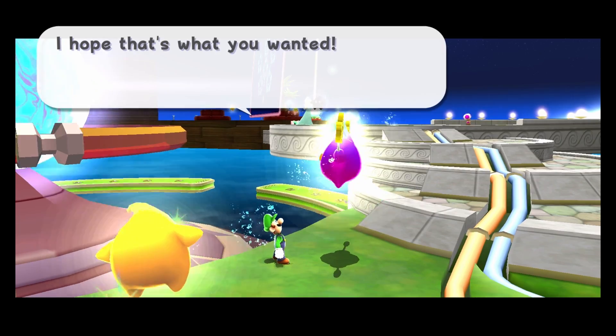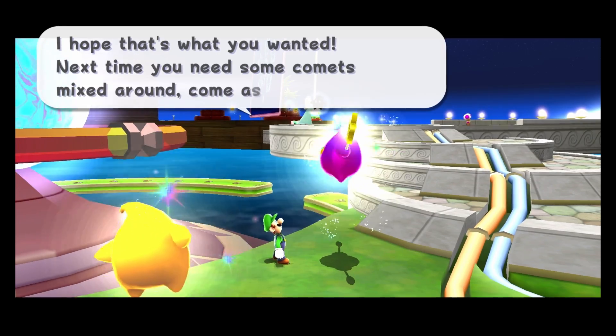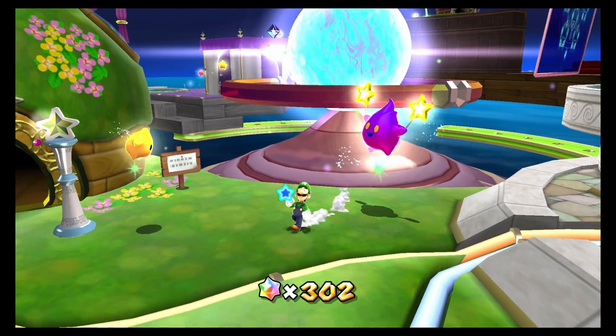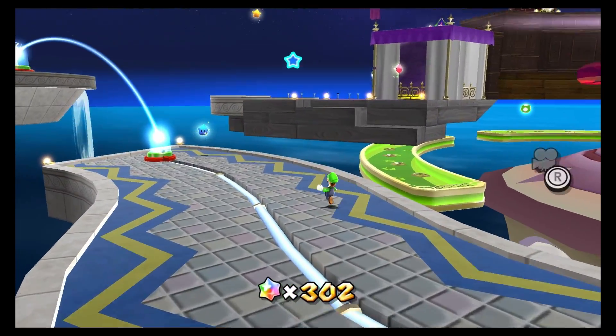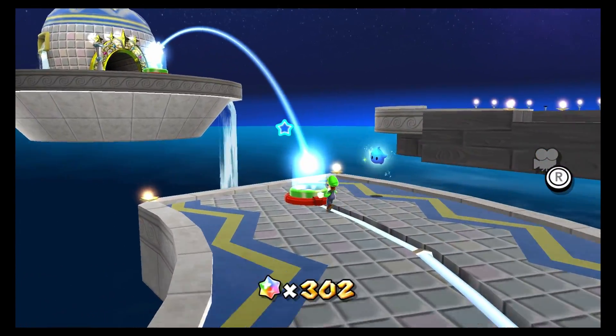We got some more purple comet power stars to get to, at least. I'm really hoping that I didn't mess up with the Luigi letters. That would not be good at all. So let's jump into the Fountain Dome.